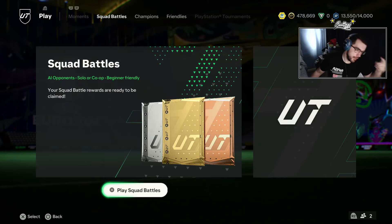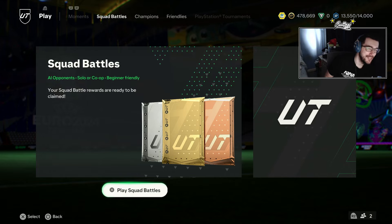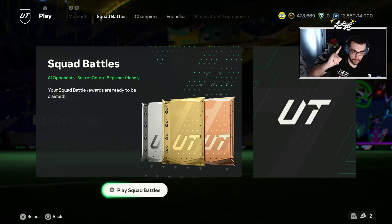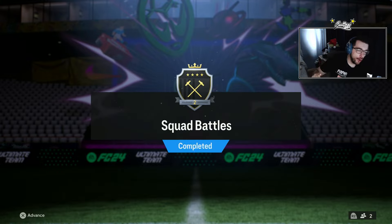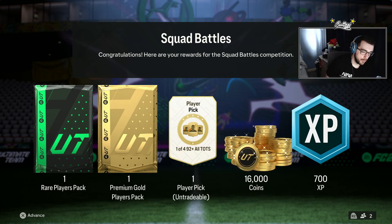We are back with a brand new video. Sunday means squad battles — we grinded a lot, finished all 32 matches and finished on elite one before I went off yesterday. We ended up with about 47,000 points for elite two, not too bad. Rewards: one red players pack, one premium gold players pack, one player pick one of four, and 16,000 coins plus 700 XP.